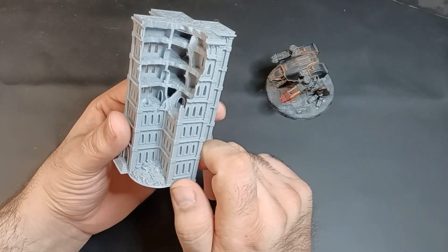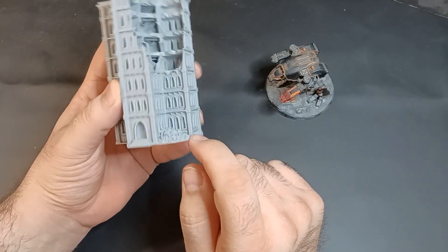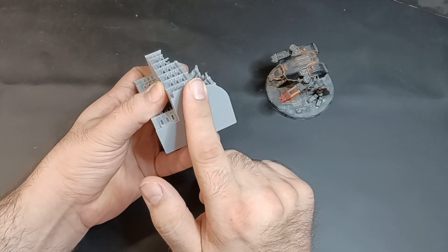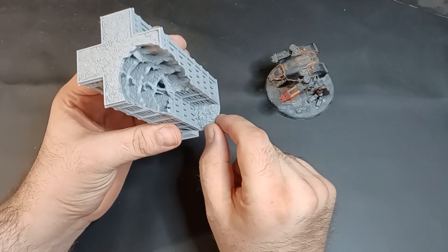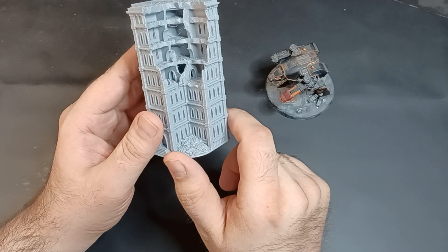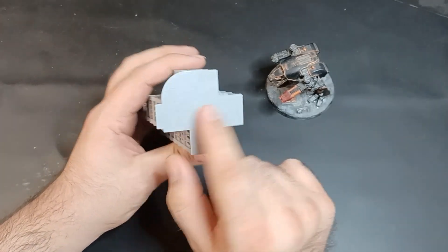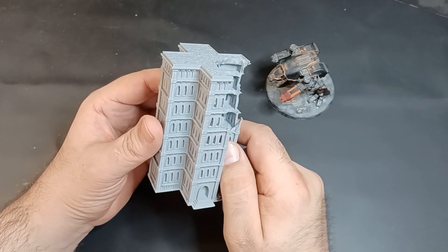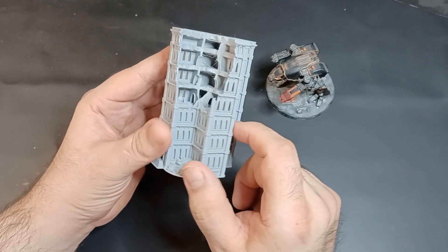Some design changes from the previous ruined buildings: normally on the other ones the rubble around the base wasn't on a smooth-edged base — it was left jagged and open. Some people liked the look but found it quite pokey, and while I've never heard of anyone getting cut because of it, I decided to be a little safe. All the rubble is now going to be on nice, smooth little bases. I hope that doesn't detract from the look for anyone used to the older designs.